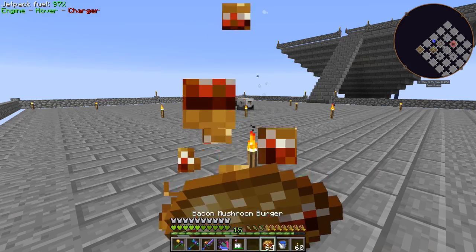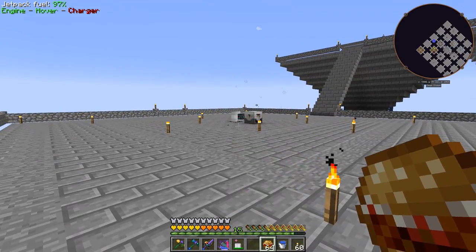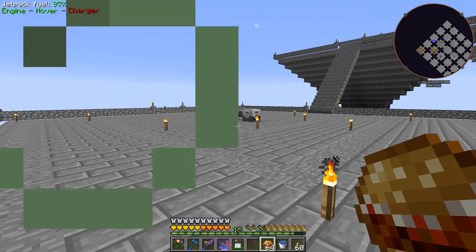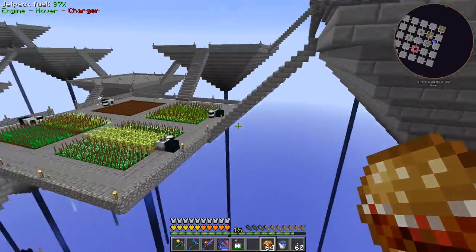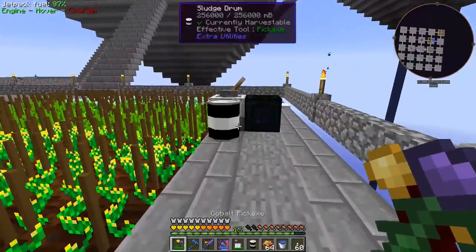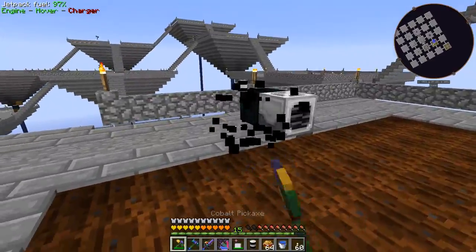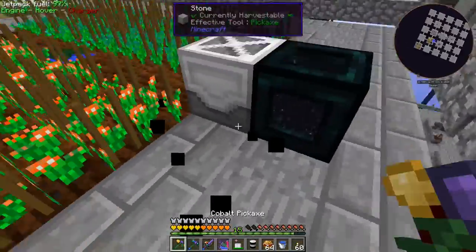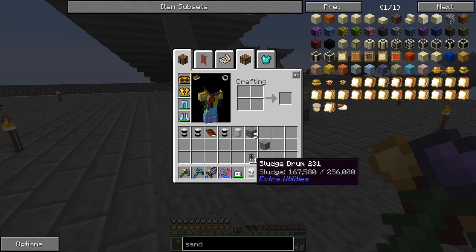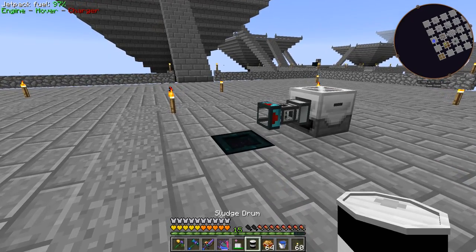It's working - it's making that poisonous gas. It's using the sludge and making items. Back away - it makes you hungry and poisoned when you're next to it. It is kind of cool that you can see the particles so you know where to stand and where not to stand. Now we need to get the sludge out of our existing drums and swap them into the system.